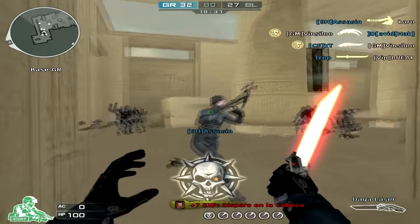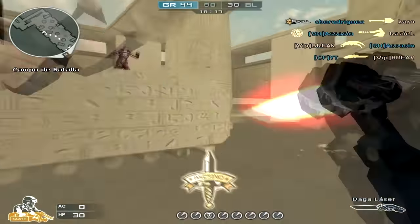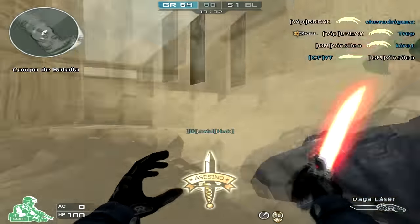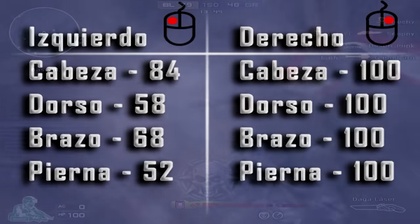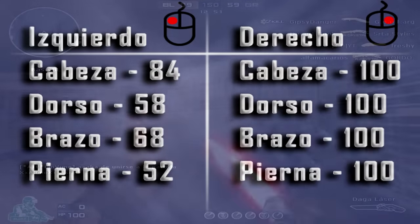This Daga will be an excellent complement for any bag. It's a futuristic style, with a red laser sound and a very common sound. Apart from being faster than a traditional knife, this Daga causes much more damage. Here I leave a small table where you can see the damage it causes with a left click and a right click.